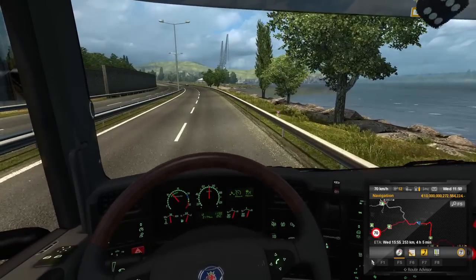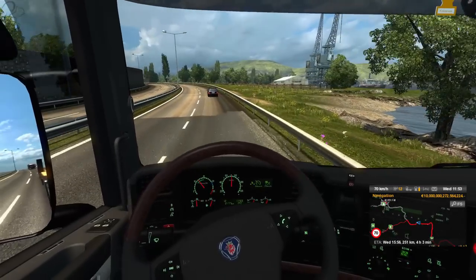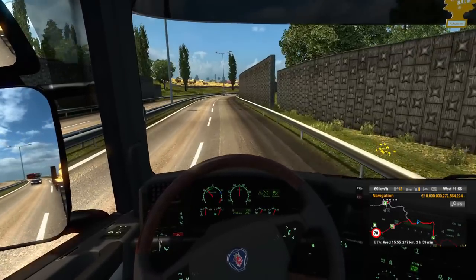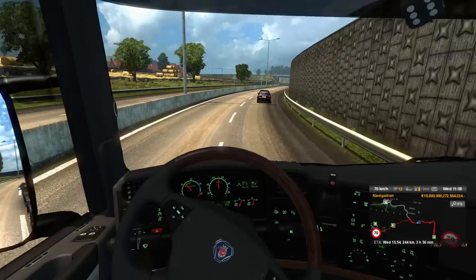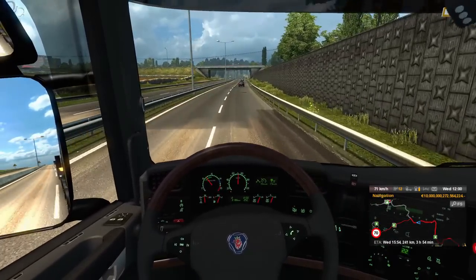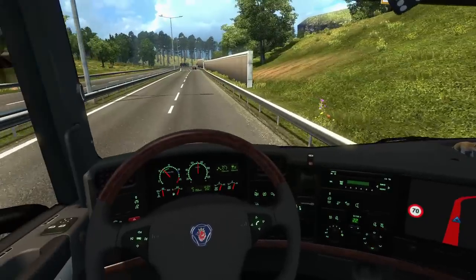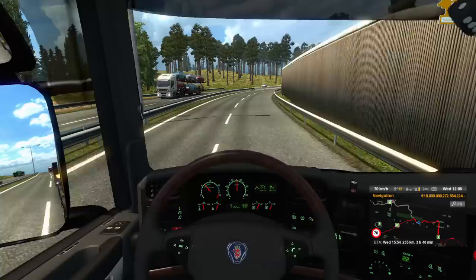I wonder where we are actually — oh there we are, okay. So we've got a cruise down this road. I didn't realise looking at the map that this was going to be a coastal road, because the maps unfortunately don't show you any terrain data — they just show you the road system. You don't know if you're going up a hill or down a hill, next to the coast or not. It would be nice to get more information on the map — make it look more like a proper GPS where you could see trees, forest areas, urban areas, water — that kind of thing.